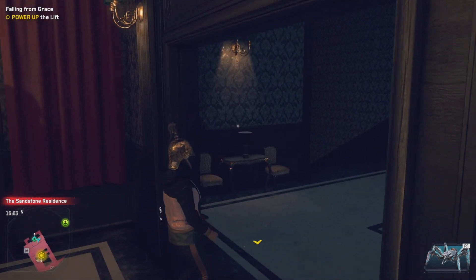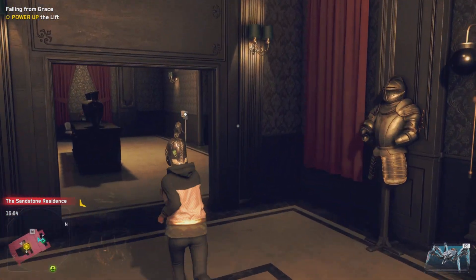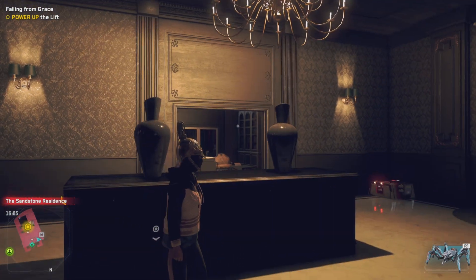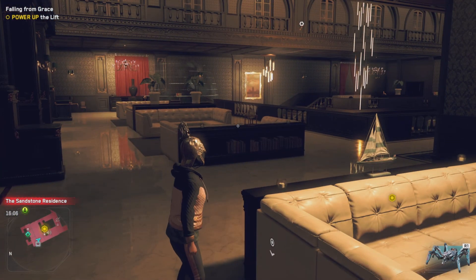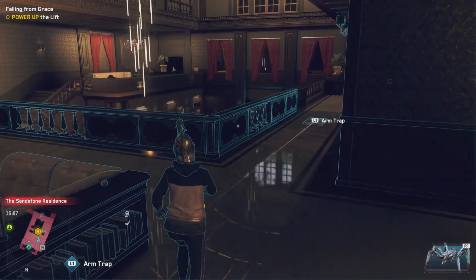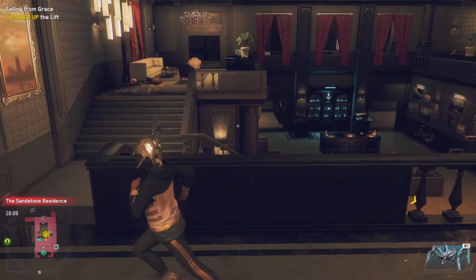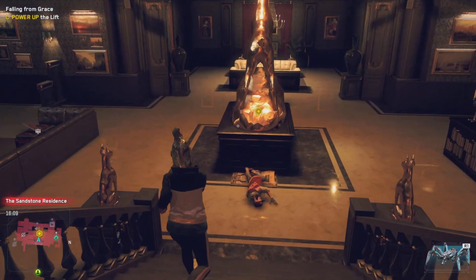So we need to head down into the middle by the looks of things, which is over there. There's something we've got to do on the downstairs floor I think. Definitely no one else here — I'm being a little bit cautious just because I don't know if there's someone in the woodwork we've not seen, but we need to press this button.